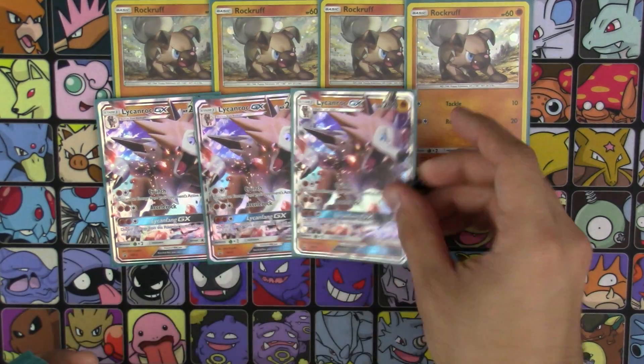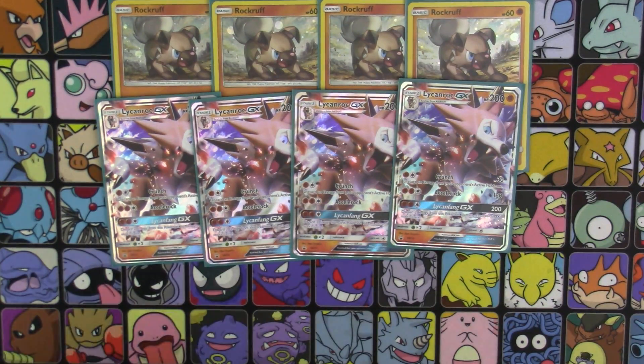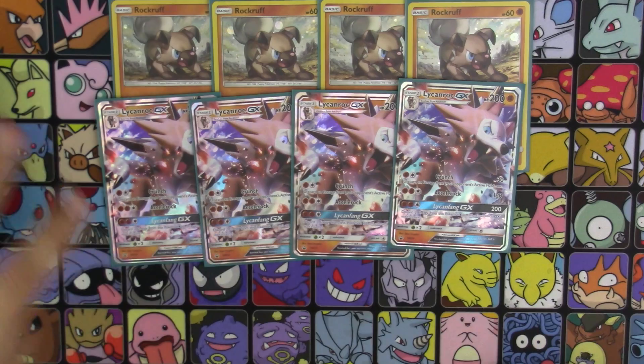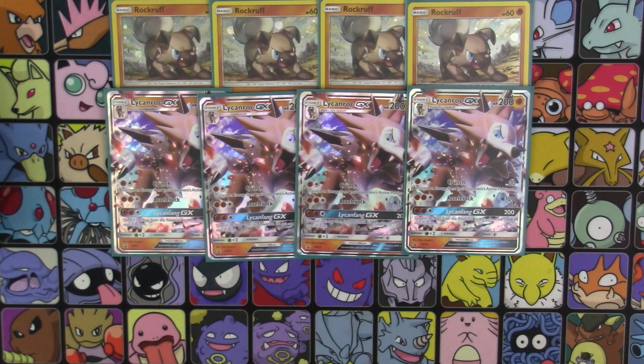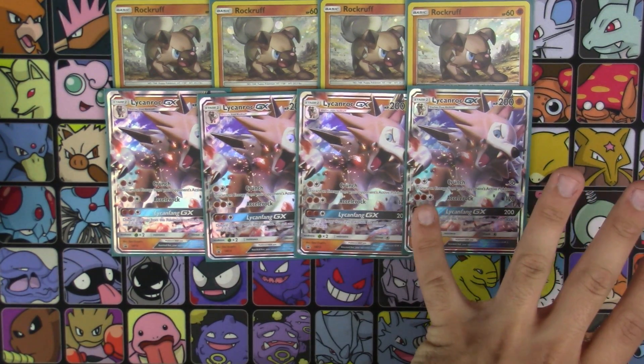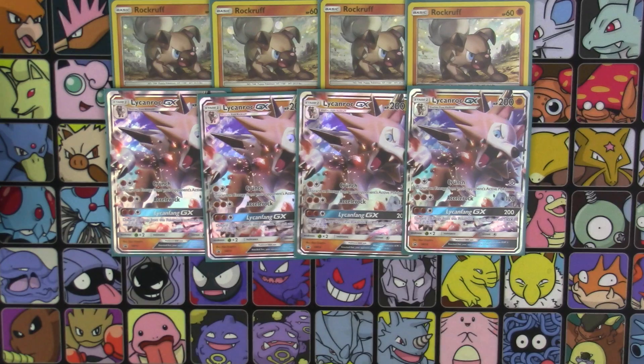Next up, we've got four copies of the Lycanroc GX promo. Now let me tell you a bit about this card. It's got 200 HP, it's a Fighting type, weak to Grass, and it's got three attacks. The main one we're going to be focusing on is Crunch — one Fighting energy for 30 damage, and you discard an energy from your opponent's active Pokemon. So it's 30 damage, not too much, but it's automatic energy removal. And since this is a Fighting type, we've got some ways to boost up this damage.